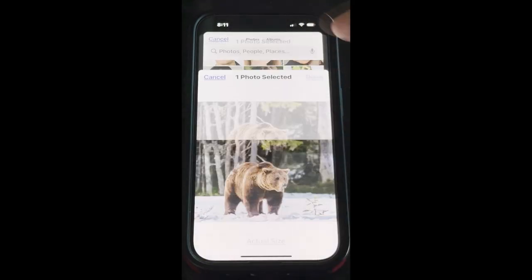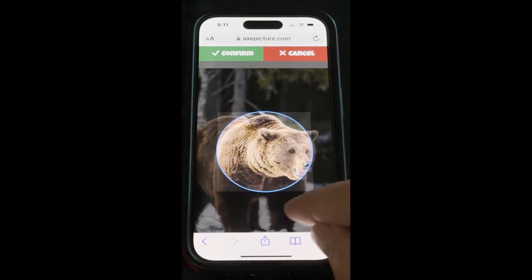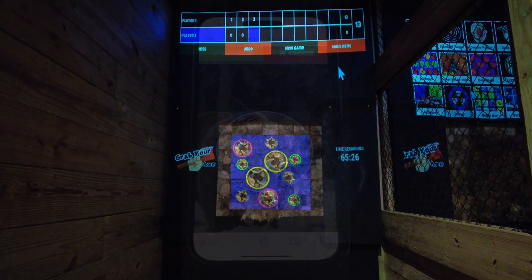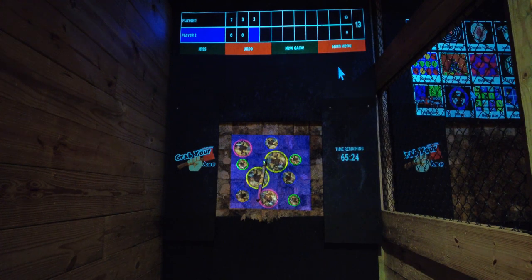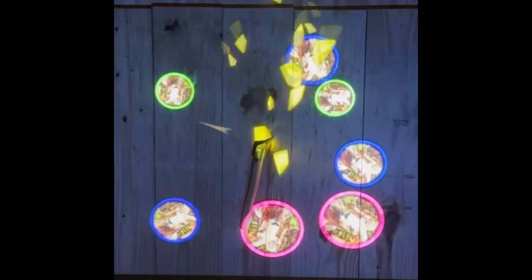Easily add any images you want for special events, holidays, and more. It supports up to six players, each with their own image, and works with or without the auto-detection self-scoring system. Axe Photos is now available in your Excitement admin portal.